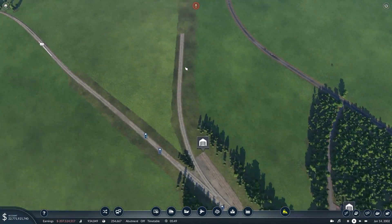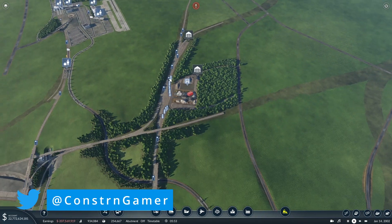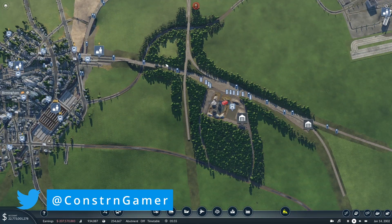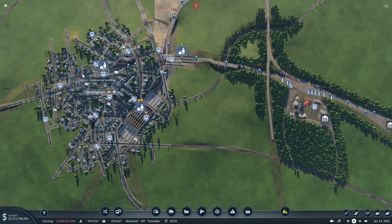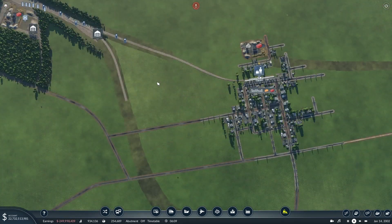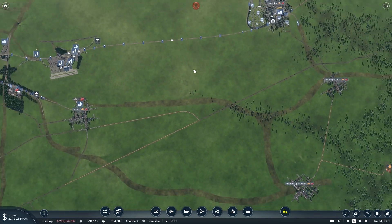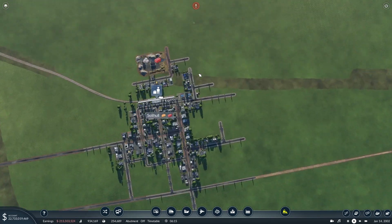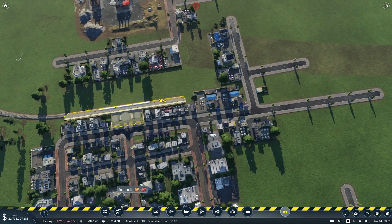I haven't done too much more other than put on Solihull station and put on a service basically from Solihull to Birmingham Snow Hill, turning around and heading back again. Obviously, I've got to finalise the services that are going to operate on this line eventually. So we're going to start building this line out towards Leamington Spa.